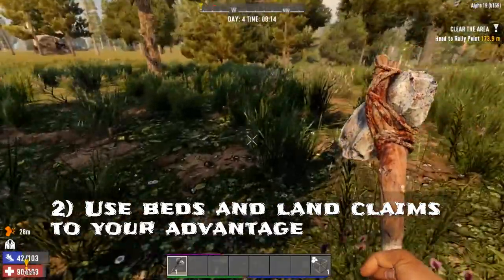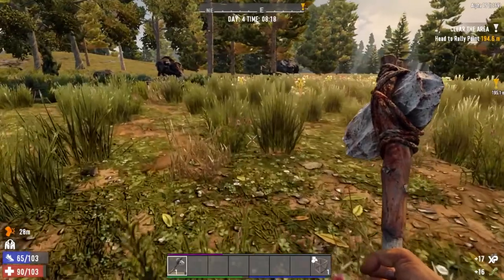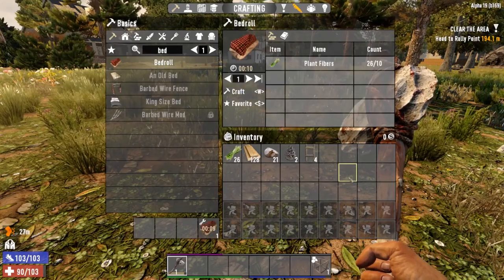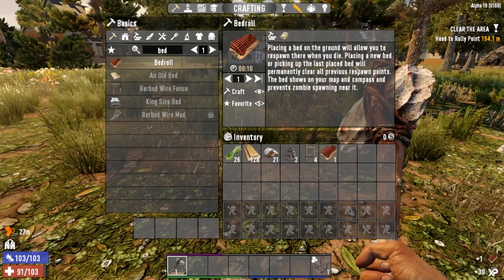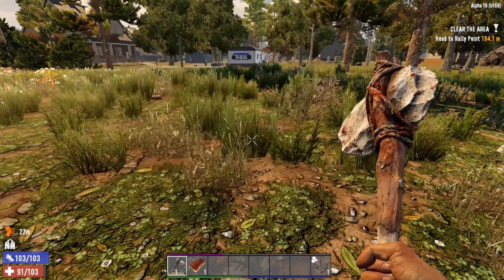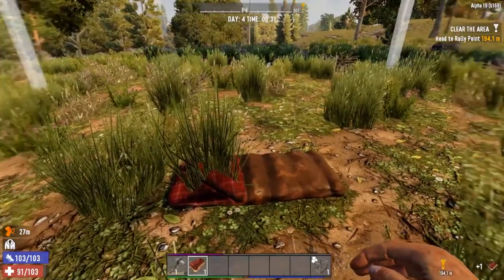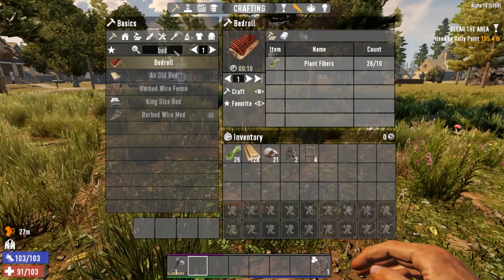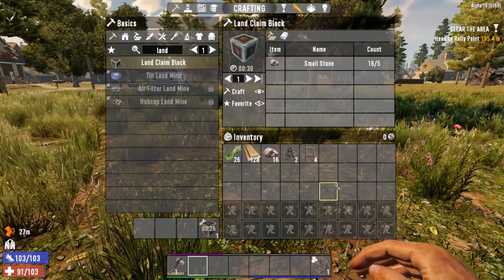Tip two: use your bed and land claim block effectively. What does the bed do? The bed gives you an area of protection. If you try to lay it down, you'll see how much area it protects you. The description says: placing a bed on the ground will allow you to respawn there when you die — that's important. Placing a new bed or picking up the last placed bed will permanently clear all previous respawn points. The bed shows on your map and compass and prevents zombies spawning near it — that's the critical piece, especially early game. But it's not a very big area. The better thing to do is craft a land claim, which takes only five stone, and this will give you a giant area of protection.